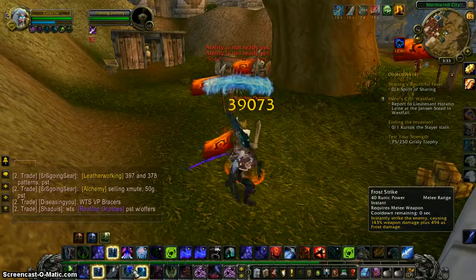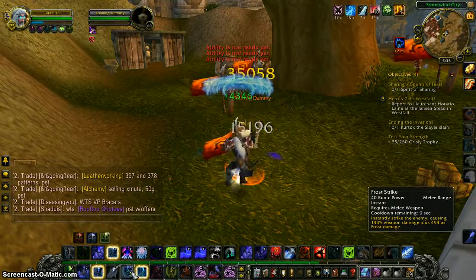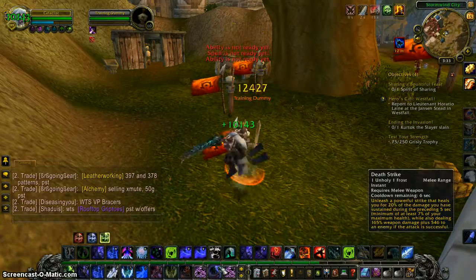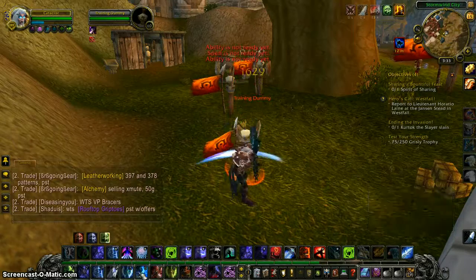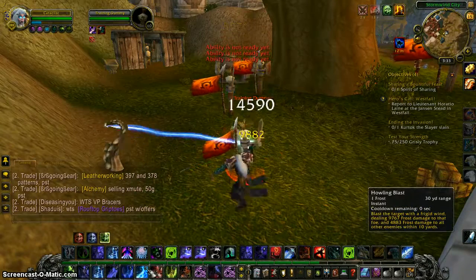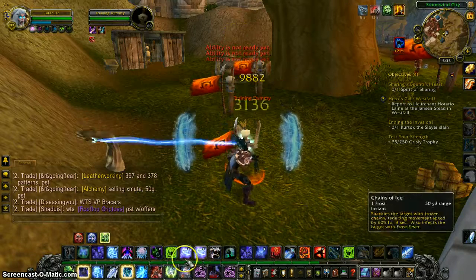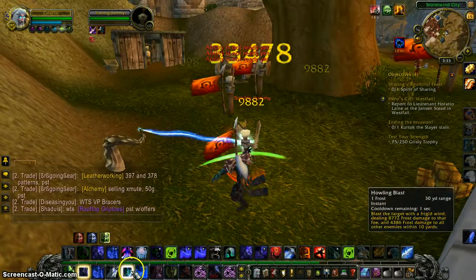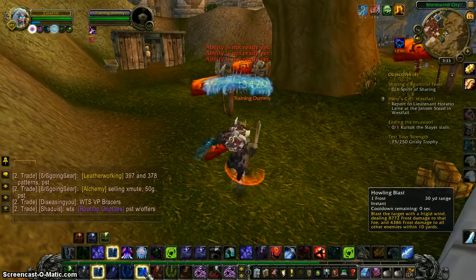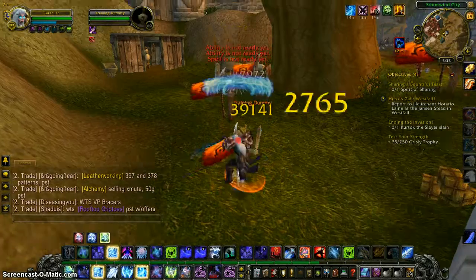We're going to wait for our Obliterate so we can get the best DPS pull possible. There's some good DPS right there. My DPS is a lot better now. Use Horn of Winter. Crit, crit. Let's end with the Obliterate crit if we can build up enough Runic Power to do that. End with the 39k crit.